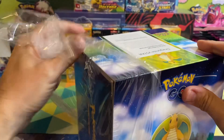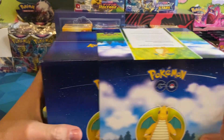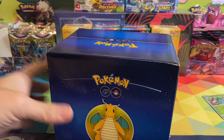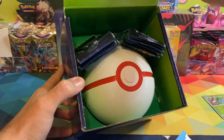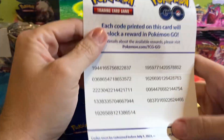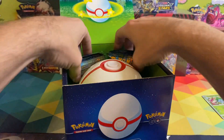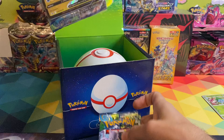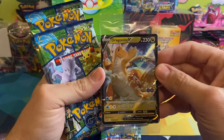Out of this box I'd like to pull any of the Mews, but I would really like to pull some of the radiant cards. The only one I've gotten so far is the radiant Charizard. There are some codes for you — thanks! And here's that Dragonite V promo card.